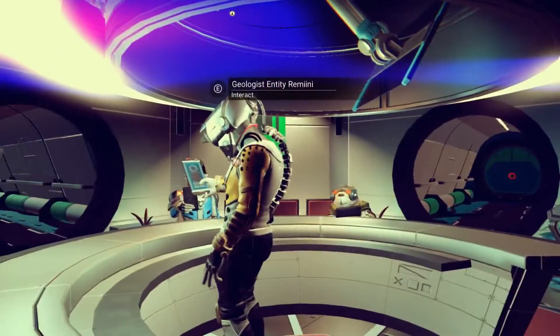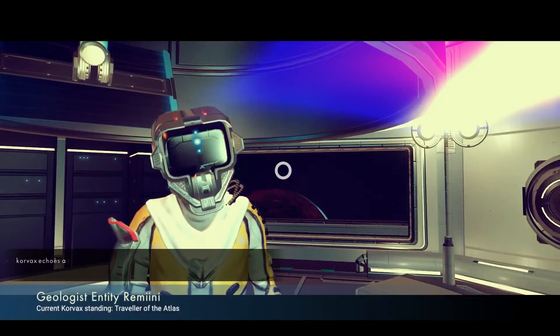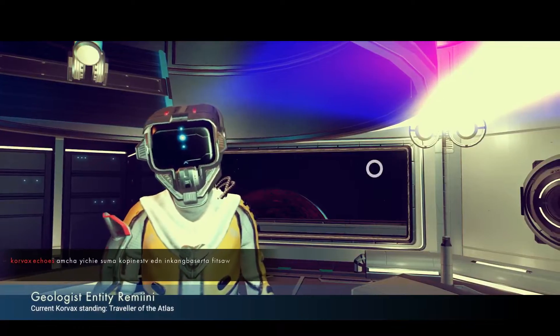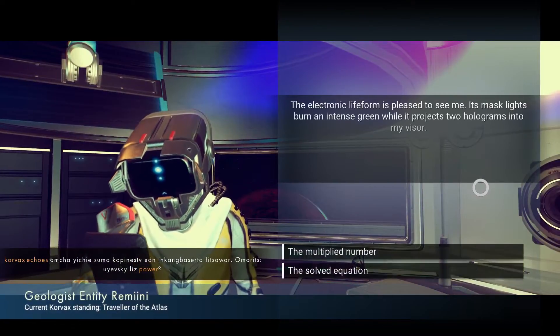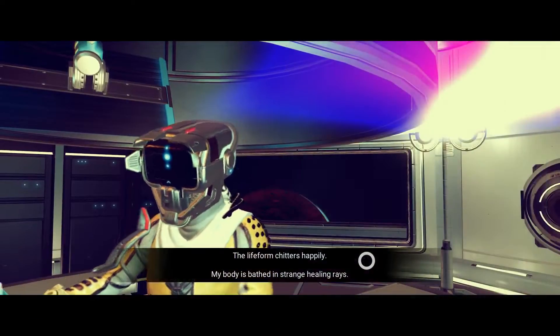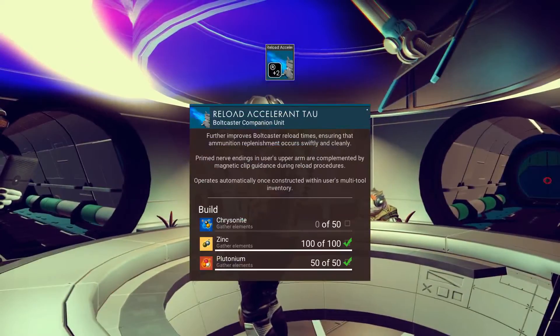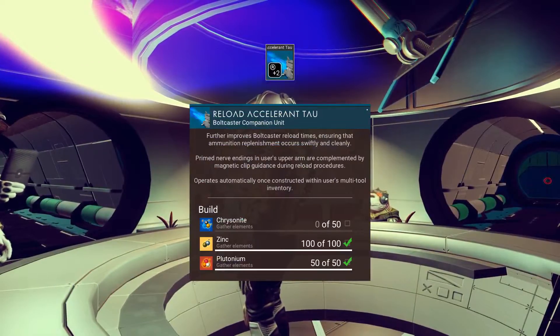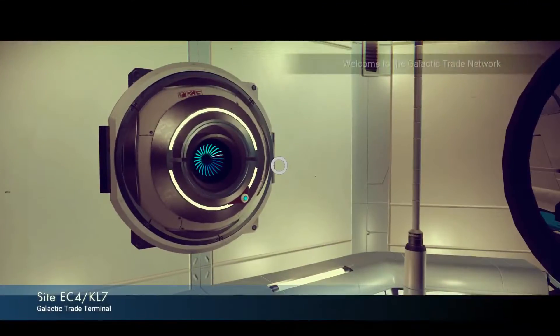Oh it looks like this is a Corvax system. Hello Mr Corvax system — geologist entity, remedy. Up there likes power, lists power. I'll go for a social occasion here probably. Life form chitters happily. Reload, accelerate — thank you, health is at maximum. I like that.